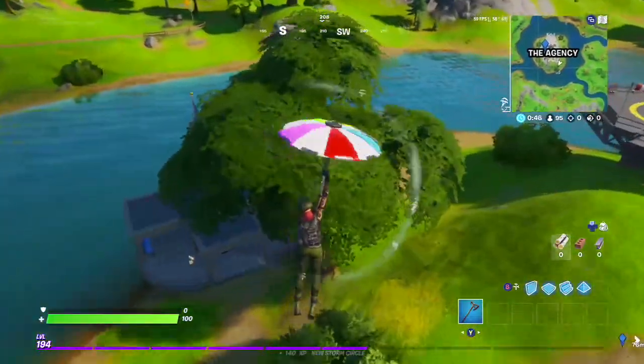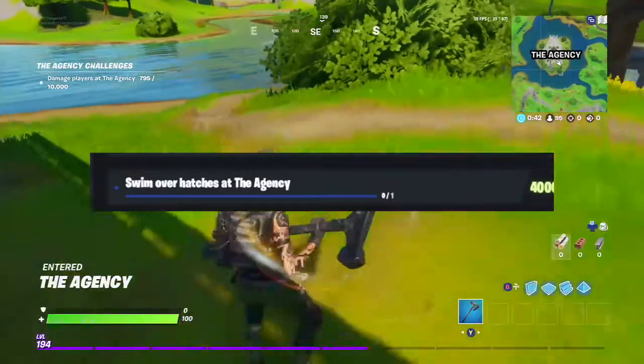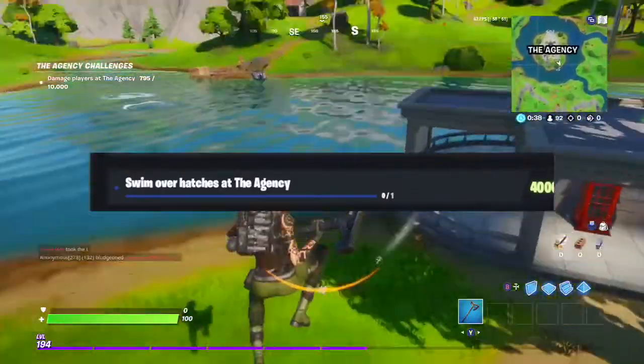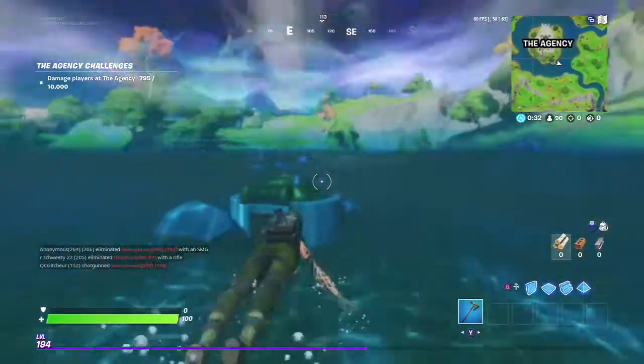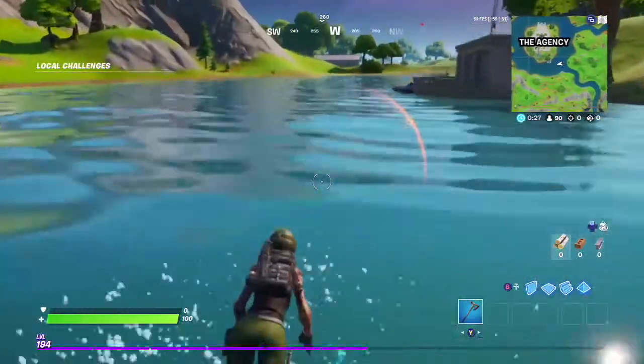Once you drop at the agency there's a second challenge you can complete, which is swimming over the hatches. Just run over to a hatch that's near you, like this one right in front of me, and swim over it. That'll give you another challenge, so you've completed two challenges in one game in less than a minute.